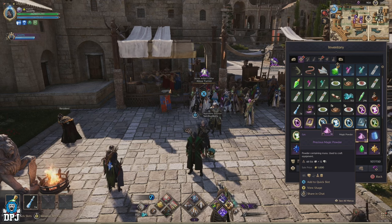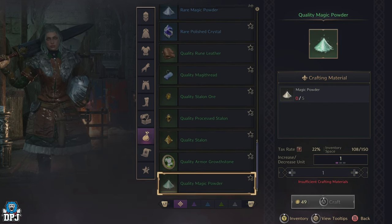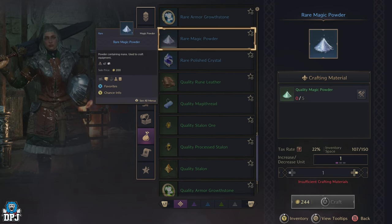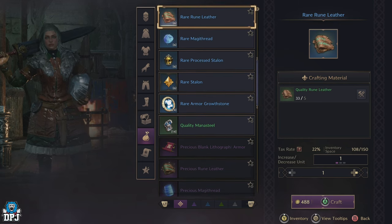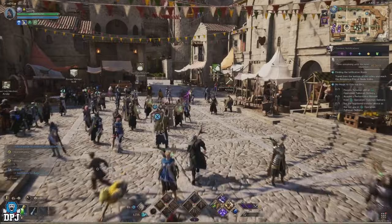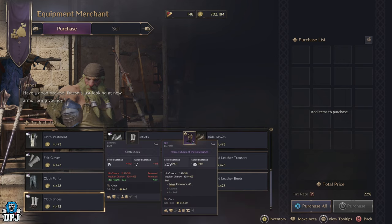White weapons and white armour follow the same pattern — 10 for armour and 20 for weapons, just plain magic powder. Now, dissolving epics isn't an option for most players, which is understandable. The most efficient alternative is crafting your way up using the pyramid system: 5 magic powder craft into 1 quality magic powder, 5 quality into 1 rare magic powder, and 5 rare into 1 precious magic powder. You can get plain magic powder by dissolving white gear — one white armour piece gives 10, one white weapon gives 20.